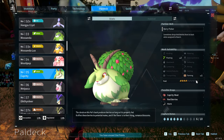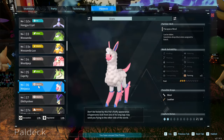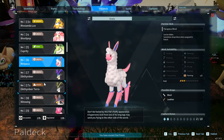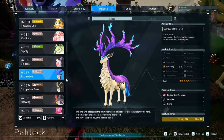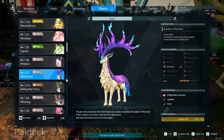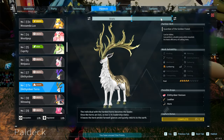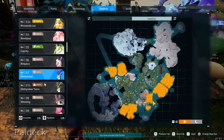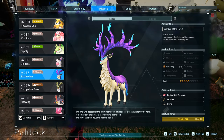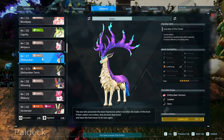Woolipop is good for giving you Cotton Candy for food. Caprity gives you berries and has Planting. Cremis gives Wool but by the time you get it you probably won't need Wool much. The Eikthyrdeer is an excellent early pal — highly recommend for boss fights. It has a unique charge ability that stuns enemies in the air. Great offensive pal at the beginning.